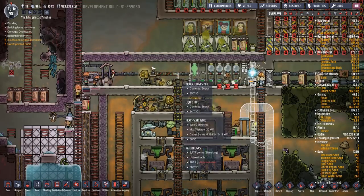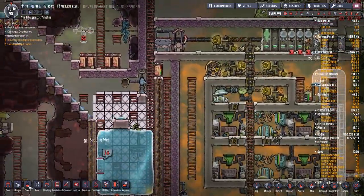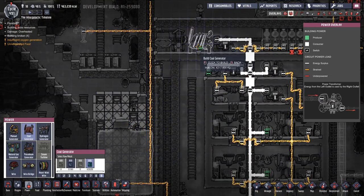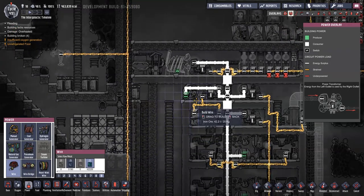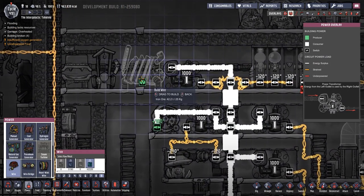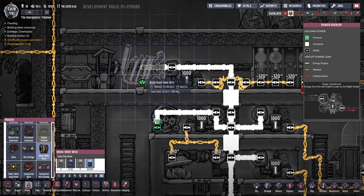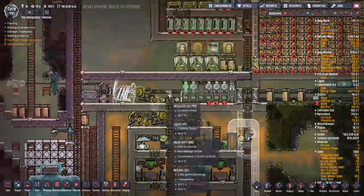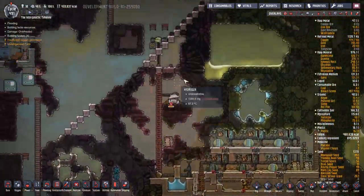How much coal do we have? Can we put a coal generator in here? We have 6 tons — not a huge amount. But actually a coal generator in there would be perfect. Let's add that in and get that going. We'll use a heavy wire just so we don't cause any problems. Let's go and have a look to see whether this thing's been fully researched and get the bad news.